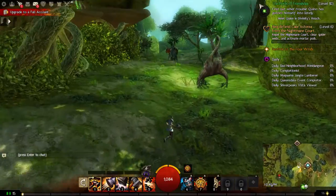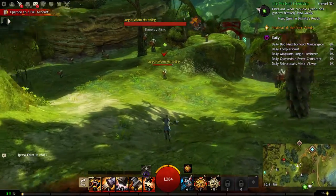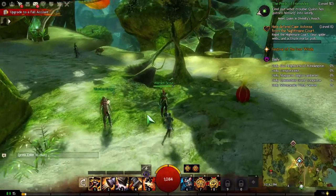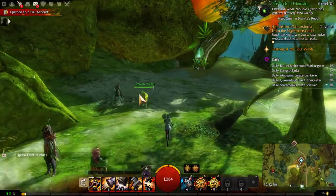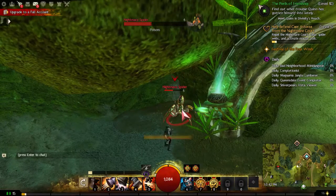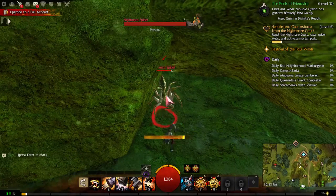We use our hero points and now have new abilities. We need to complete the quest with the mortar pods we couldn't activate and spiders we couldn't find. We figure out we just need to climb up mushrooms to activate a pod, which counts as quest progress. We tear down a Nightmare web with the F button, a spider comes out, and we kill it.